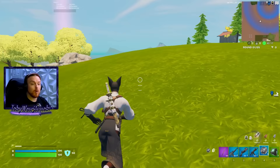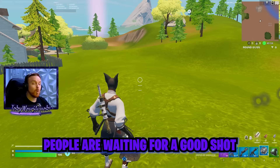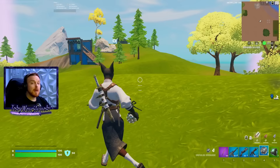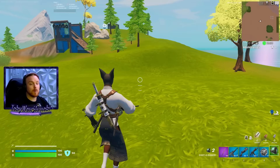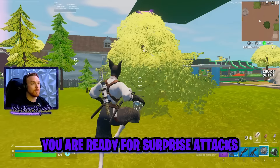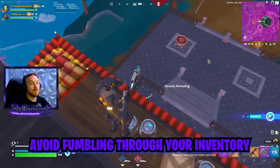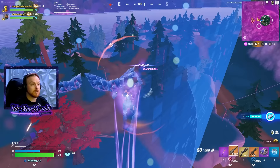Be ready to defend yourself or reposition, because a lot of times you're running through these open areas — especially in the end game — people are going to see you and they're going to be watching you from afar, waiting for you to get into a precarious situation. Then they're just going to start lighting you up. But because you watched this video, you are going to have your shockwaves or your bunker out instead. So when they start lighting you up in the back, you just go — I'm out. I was already ready for that situation. I was prepared.